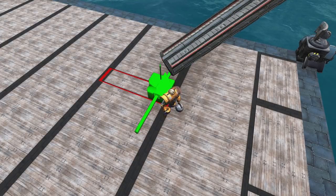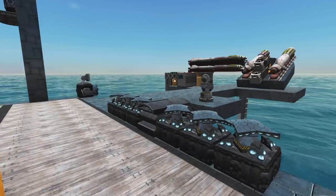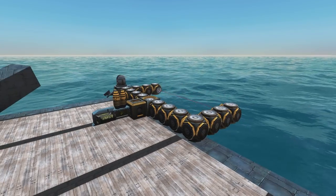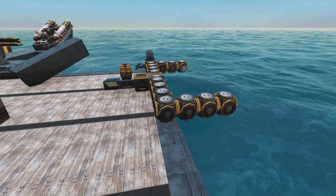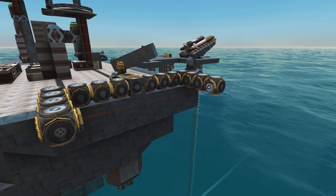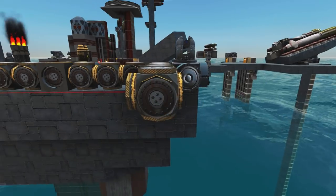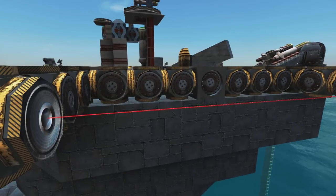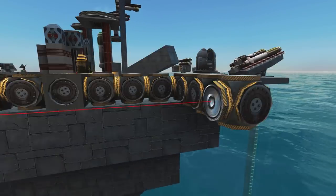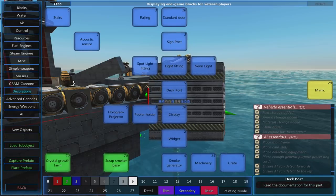This doesn't act as armor or stop anything, it just looks good. That's going to be useful for those that want to rescale something to fit in visually. Now, what else is there before we get on to some of the items? Under lasers, I saw there was a laser cutter. Think of it as a laser cheese wire - this is going to be a close-in melee weapon, and you put it between connectors between these particular cutter blocks.